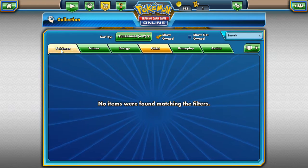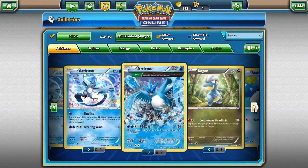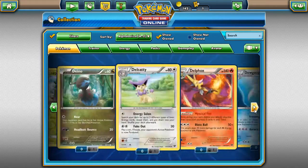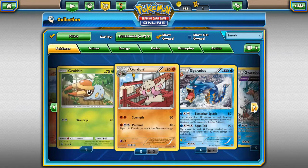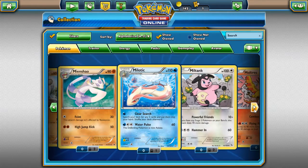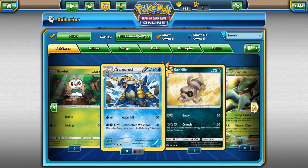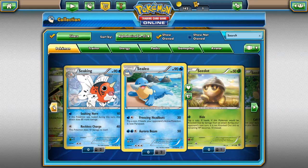Let's see the Pokemon we got from all these packs. We got Raticate, quite a few Articunos. I also got a Sceptile EX — whoa, I forgot about that!